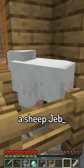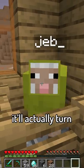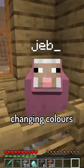Another odd fact is if you name a sheep Jeb with a name tag, it'll actually turn into a rainbow sheep changing colours constantly.